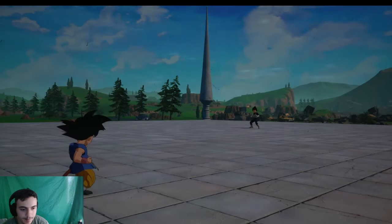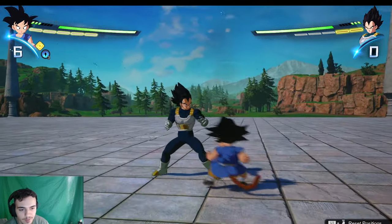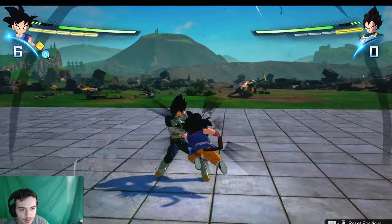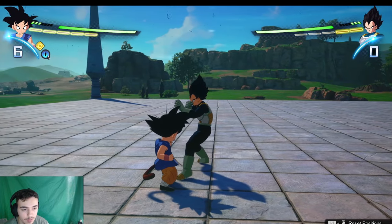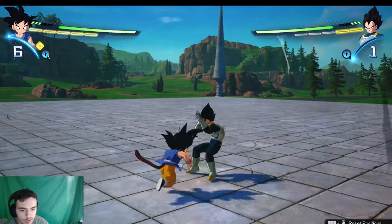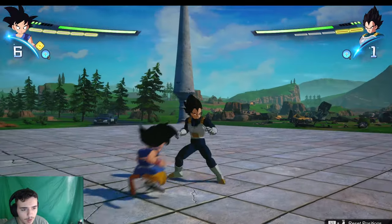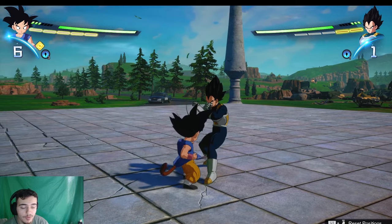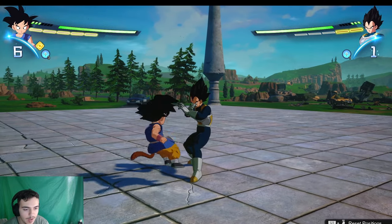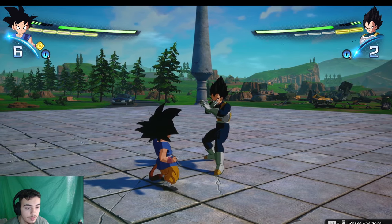Another way to deal with guard is to spam Square and then vanish behind them with R1 — on Xbox that's spam X, then RB to teleport behind them. This usually works against players just holding guard the whole time, but if you're going against someone who really knows how to play they'll know how to deal with it. You can also vanish behind them directly using Square plus X simultaneously on PlayStation, or X plus A on Xbox, then combo from there.